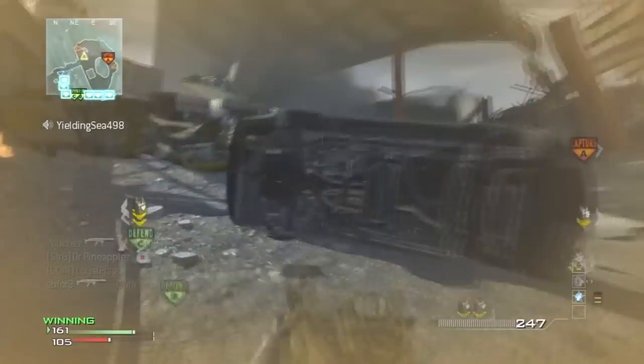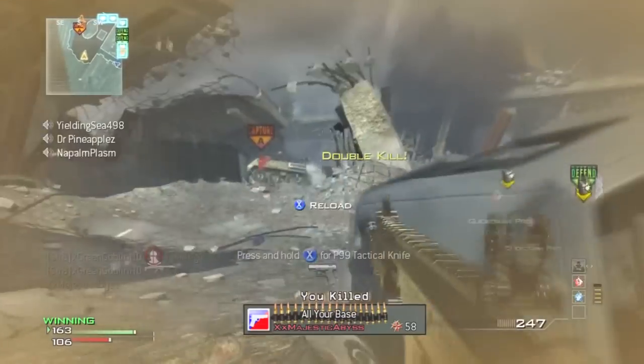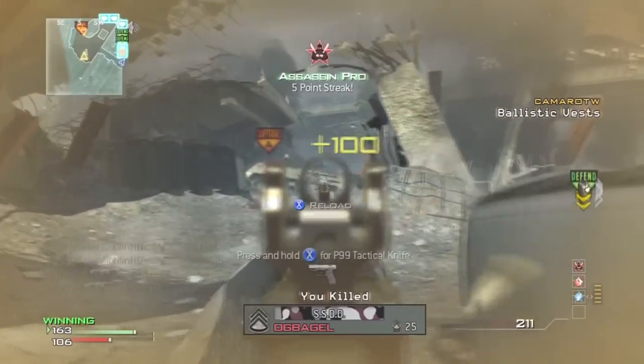I started off this streak with two assist-counts-as-kills, because I went on a ham streak — I got like 15 kills in about a minute on the streak before, then I died. Then I came into the enemy spawn right near the end of the game.